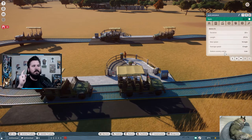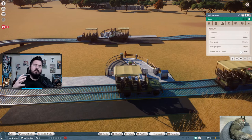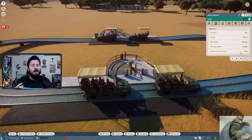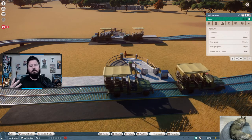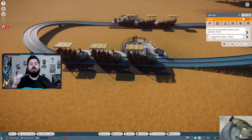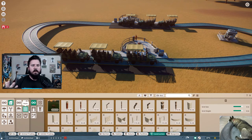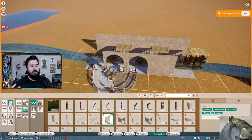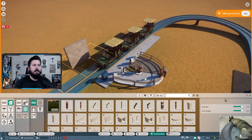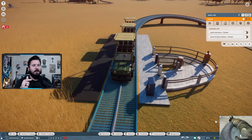One final thing: the Station Scenery Rating, found under Ride Statistics when you click on a station. This can be important — a higher rating helps attract more guests to that station. If guests aren't coming to a particular station and the scenery rating is low, try decorating it. To decorate, click on the station, go to Start Building on Station Grid, select one of your walls under Architecture, and you can easily theme the station however you like. You can also move your entrance and exit points to be right in the middle of your decorations.